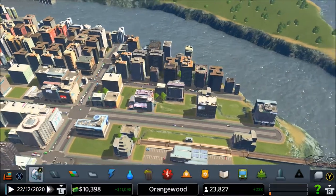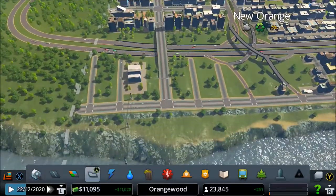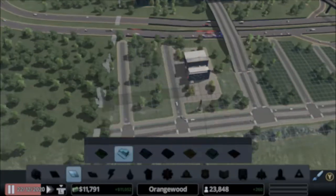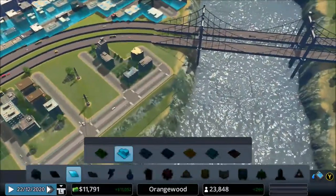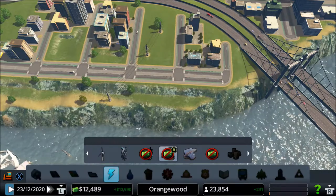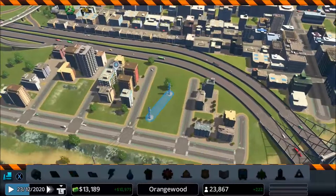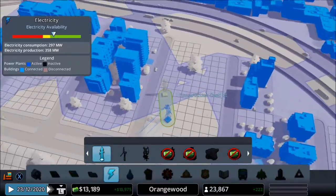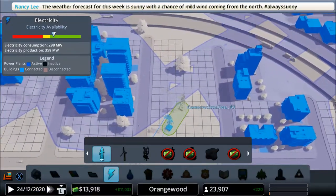Let's maybe start zoning a little bit. Did we already zone this area? I think no, so let's zone this area. Can we maybe put people here? Oh - we can maybe break this power line because I think we don't need it. Actually wait, it's not connected anymore, so we still need that power.